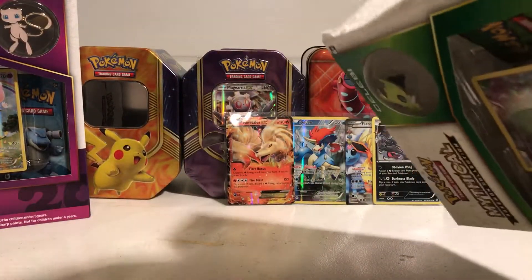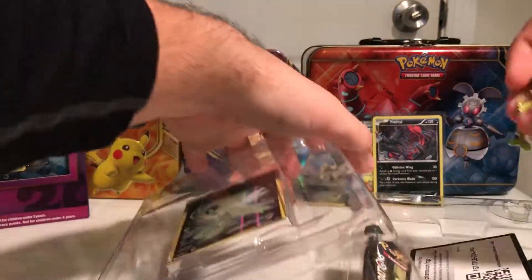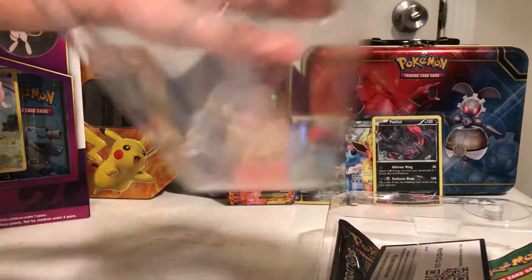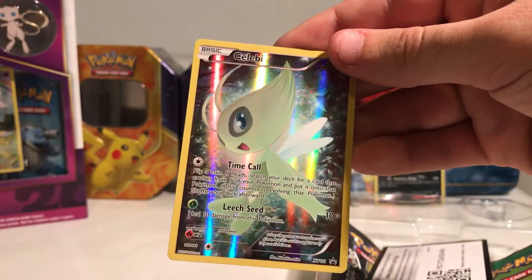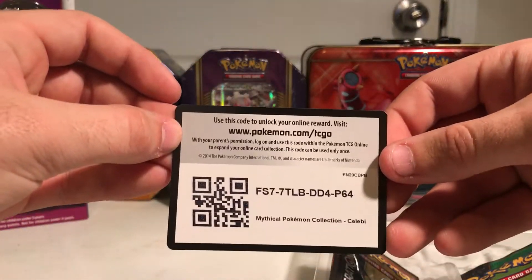Let's move on to Celebi. Hopefully we can get as great pulls in this one. That first box was awesome — a full art EX and a regular EX. Here's the Celebi pin, absolutely beautiful. They do such a good job on those. Here's the Celebi full art card — that is so cool. I love Celebi.